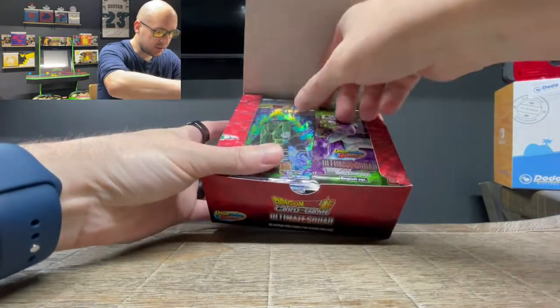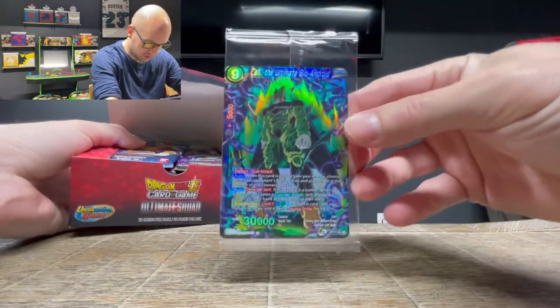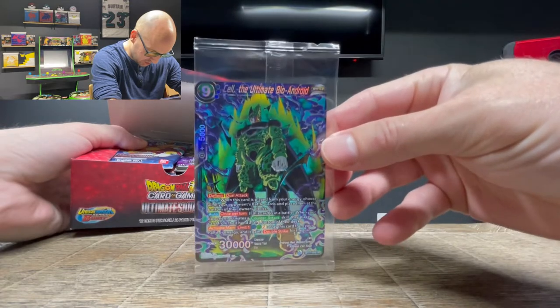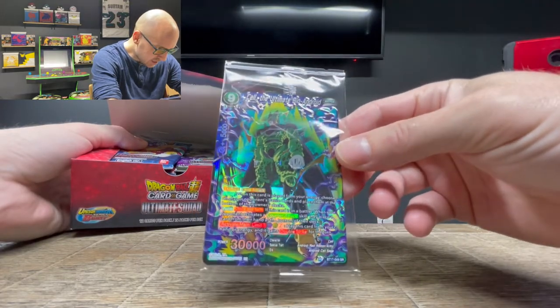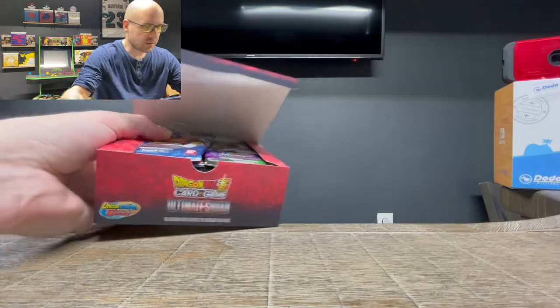Box topper — we've got an SR: Cell, Ultimate Bio Android. I don't think that's the Cell I got last time. I know I got three Cell cards last time, but I'm not sure.